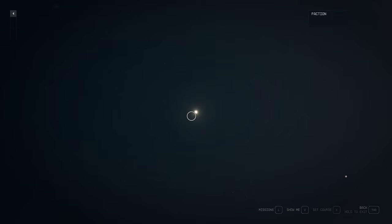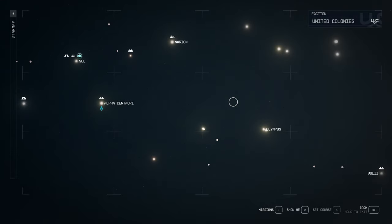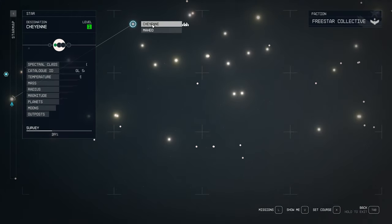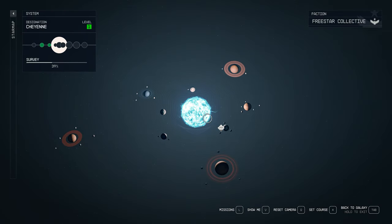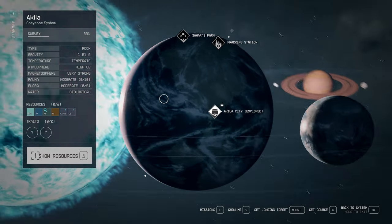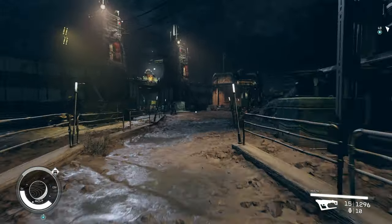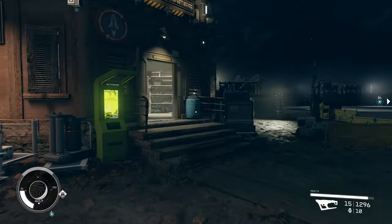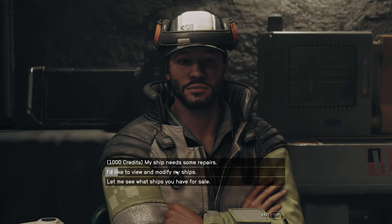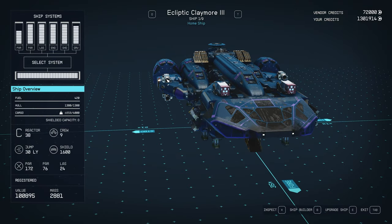So here we're going to be heading over to Cheyenne — there it is — and we're going to Aquila. We're going to be doing some ship modifications here. We're going to run over to the ship shack, talk to your ship tech, and we're looking for a specific kind of electromagnetic weapon — EM weapons.